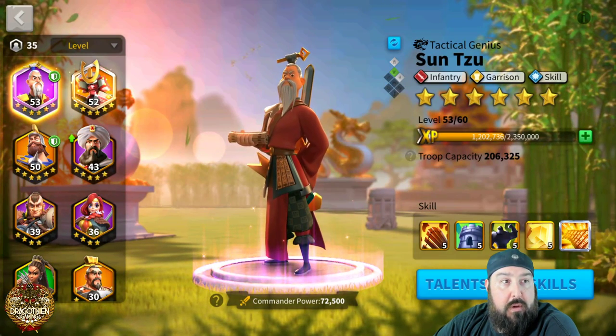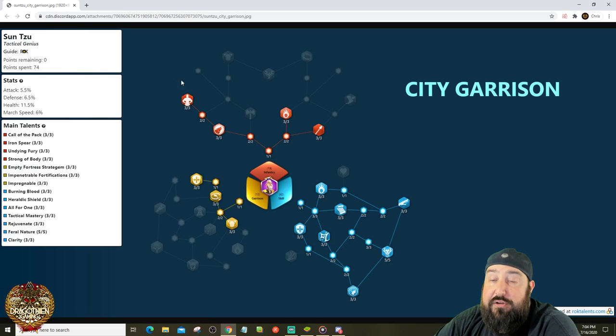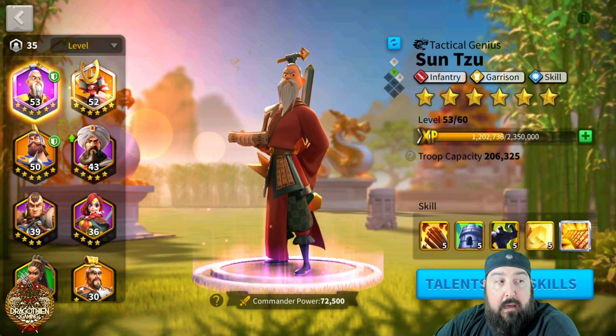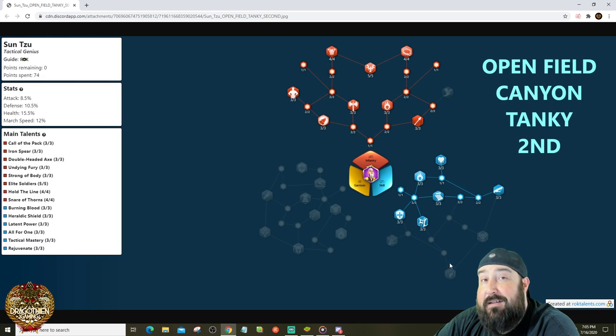Now let's go over a good city garrison build. This is for generic city garrison — I also have an anti-Attila flavor if you want to check that out. This garrison build gives you Impregnable for skill damage reduction, Burning Blood, Rejuvenate, Feral Nature, and Clarity. You'll want a secondary nuker paired with this. If you do have a secondary nuker like Scipio or Charles, note that Clarity increases the skill damage of the second commander — so if that second commander has no skill damage, there's no point investing talent points there.